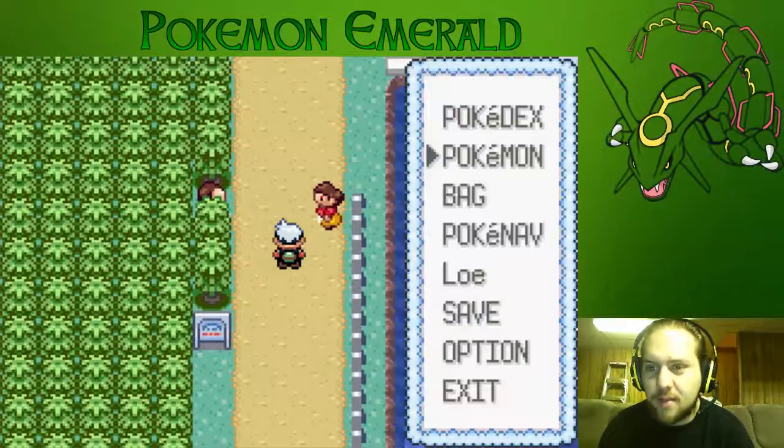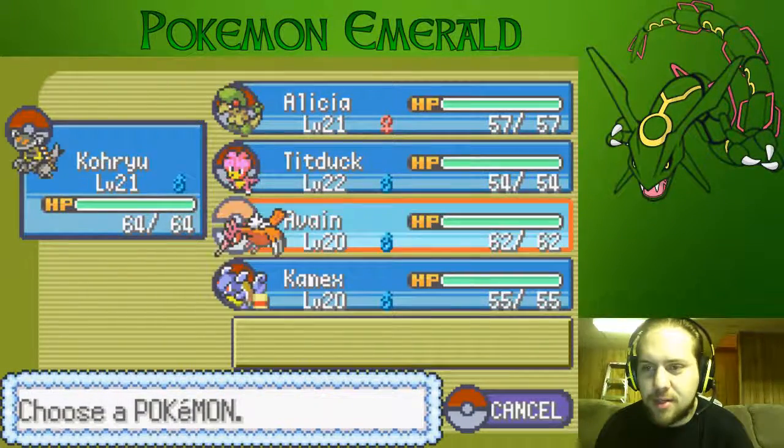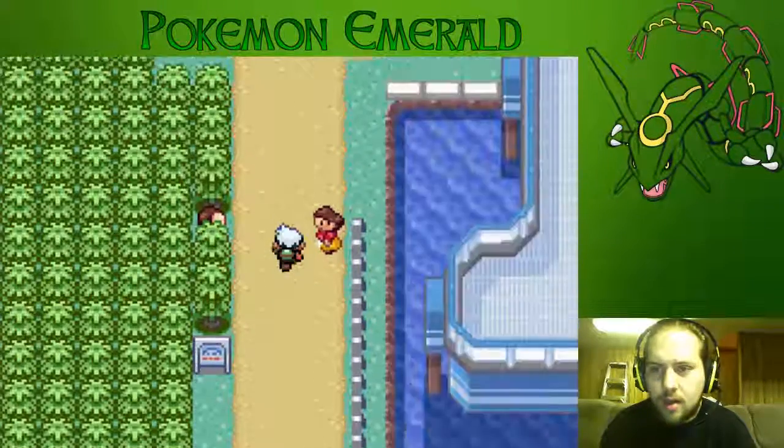We got a double battle. I don't know who they're sending out so I'm going to bring out Koryu and keep the XP Share on Comix.